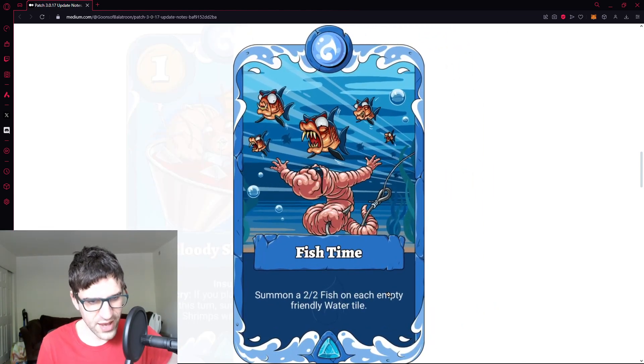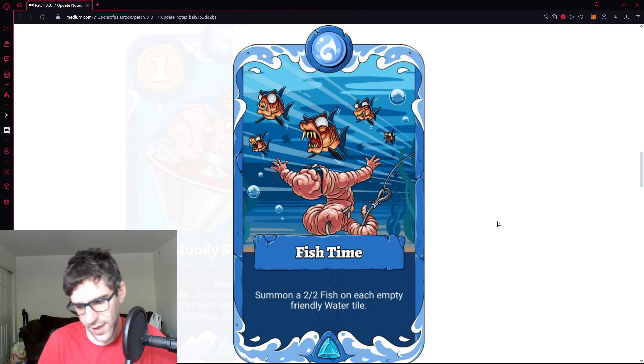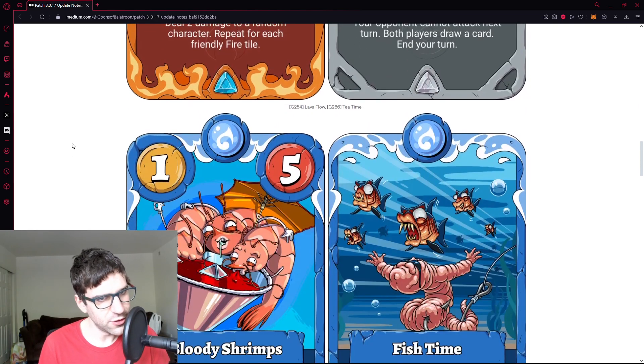Fish Time — summon a two-two fish on each empty friendly water tile. It's a little weaker than the earth version that summons a two-two earthworm for each earth tile regardless of occupancy. Here the water tile specifically needs to be empty — a subtle but meaningful nuance. Also, with the way water plays right now, this doesn't seem very helpful. Water decks usually want to kill you all at once with one big combo rather than dealing incremental damage. I don't see Fish Time getting any play — probably a really weak card in the current meta.